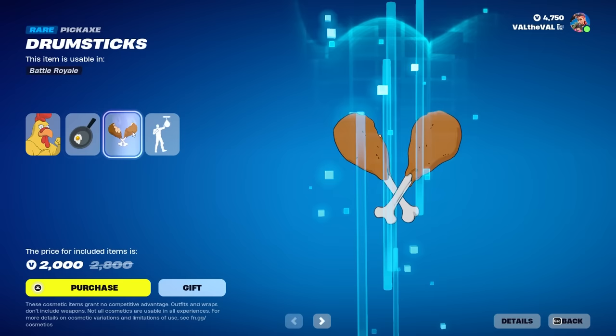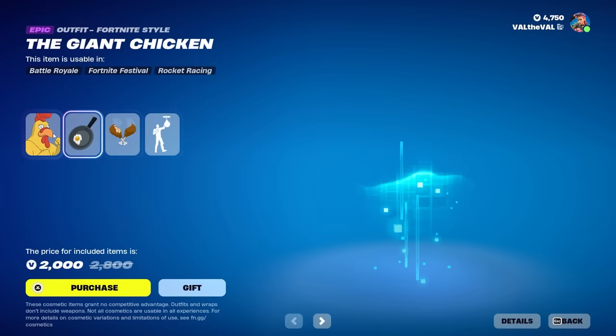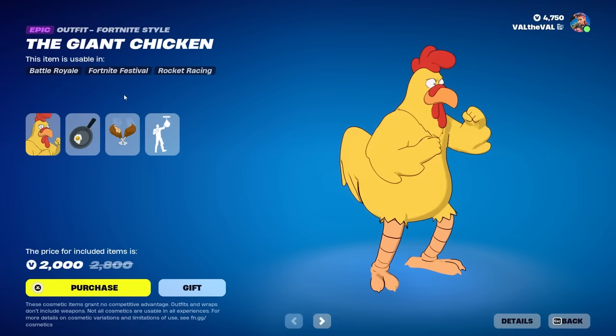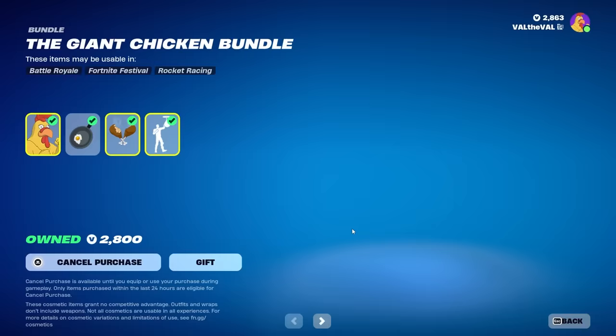We also get a back bling called the Frying Pan, the Drumsticks for the pickaxe, and the Peter Griffin Speed Bag — you literally just punch Peter. This bundle is incredible, and I haven't even bought it yet — this already gets a 10 out of 10 from me. You gotta get this. We're gonna go ahead and cop it for 2,000 V-Bucks.